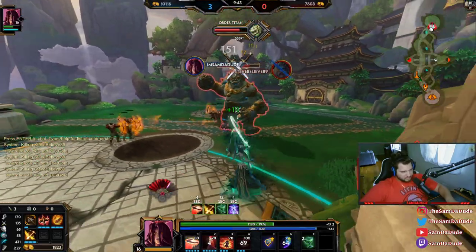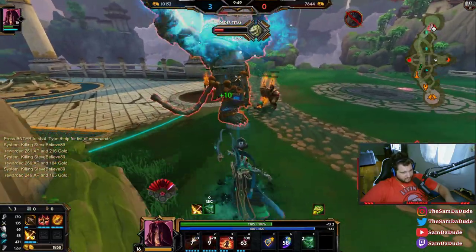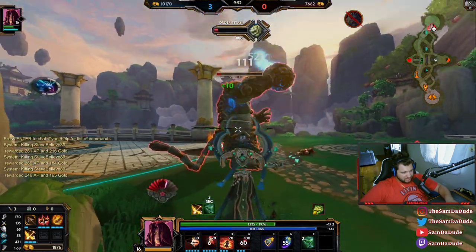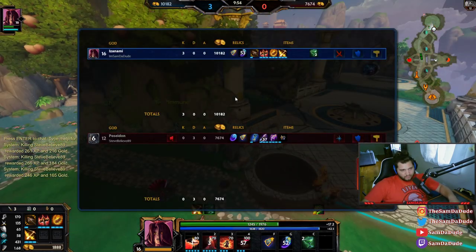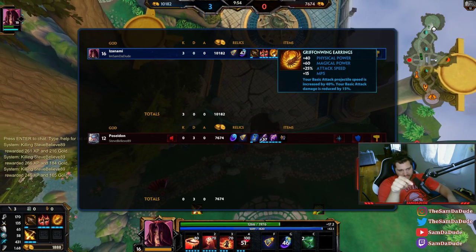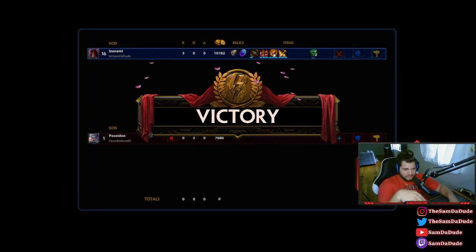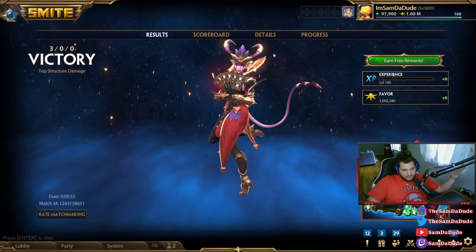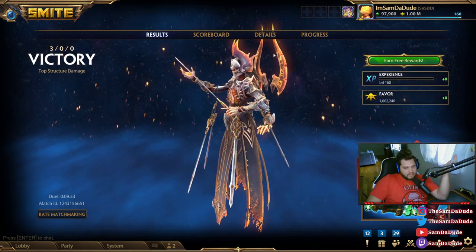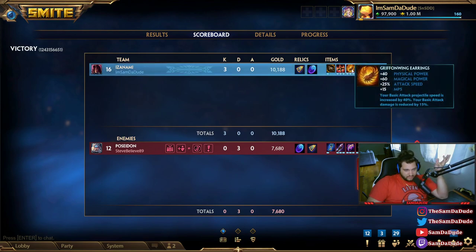GG man — I gotta admit Griffin Wing is just so good. Actually just so good. The reason Griffin Wing feels so good is because you're getting 40 physical power and 25 attack speed, so even though your basic attacks deal 15% less damage, you don't really feel that effect because the item itself is giving you 40 power, increasing your damage by roughly 10 to 20%. You're already canceling out your own negative effect and then just having hitscan autos. This is a very very good item.